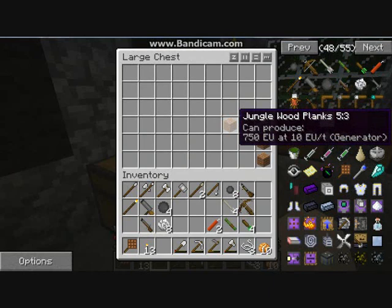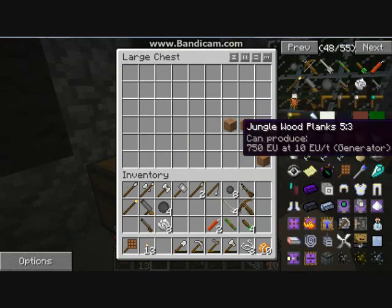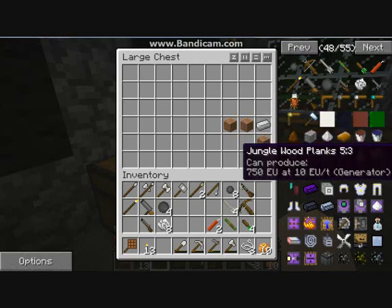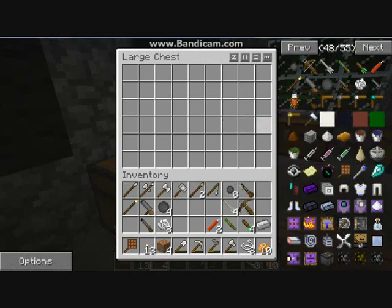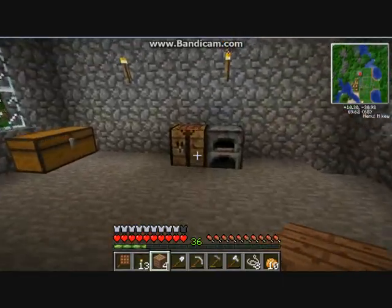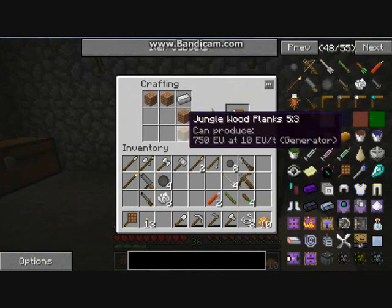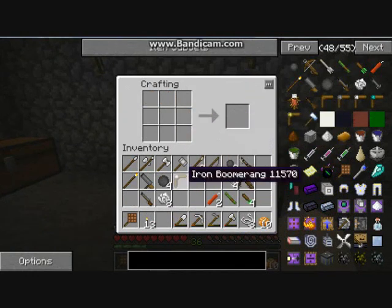Next I'm going to show you how to make the boomerang — the iron boomerang. It's stone, stone, stone, stone, wood, wood, wood, wood, and iron. The iron boomerang — there we go. There's your iron boomerang.